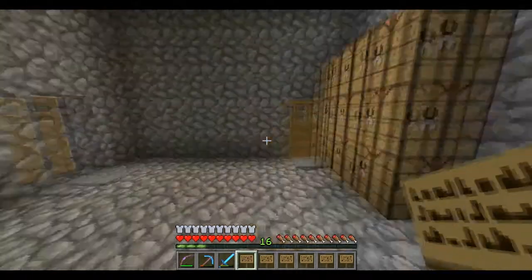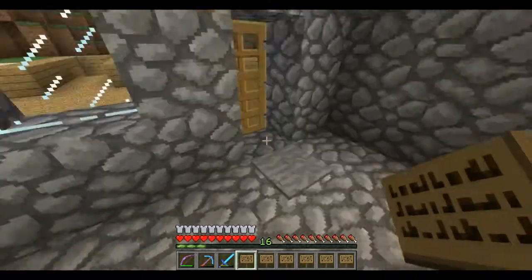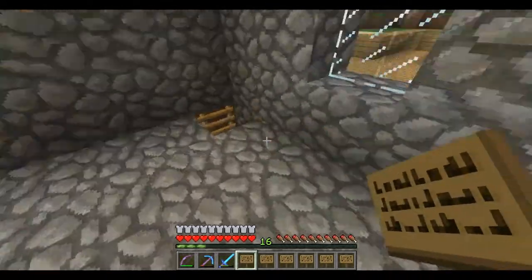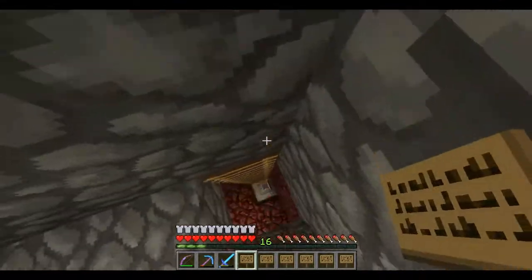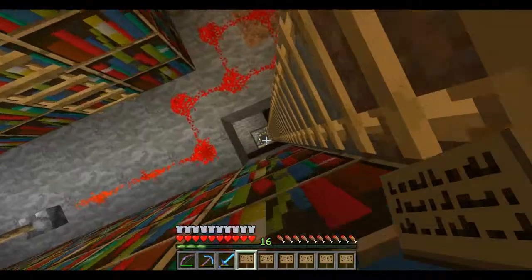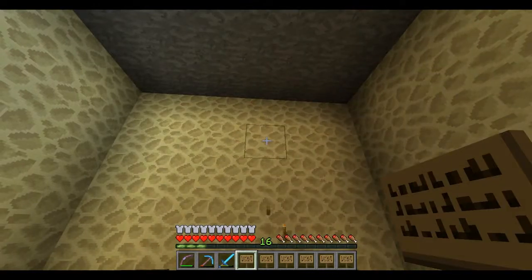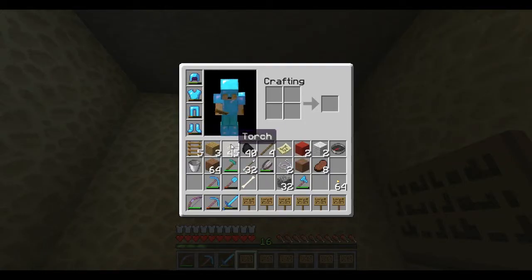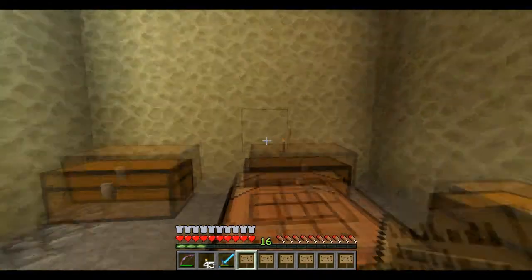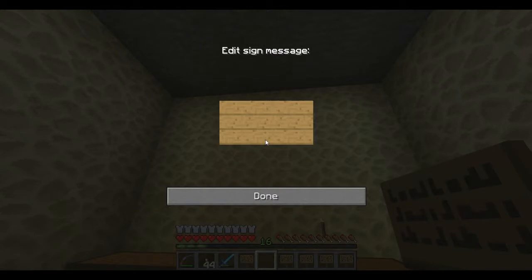Let's see how many signs we got - one, two, three, four, five, six signs. My mouse is bugging out right now - whoa, what the hell is happening! Okay, it's fixed now. I've replaced the torch and now we're labeling this the 'Boss Craft Storage' room.